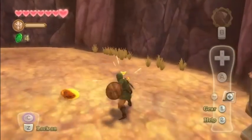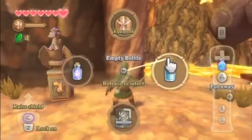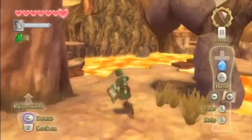We're here in the Eldin Volcano, and first thing to do — because we went and bought the shield back in town — let's get the iron shield, because that wooden shield is not going to help here.